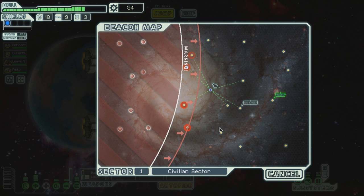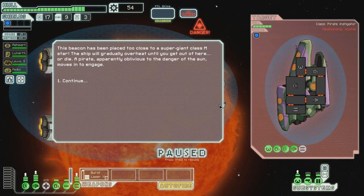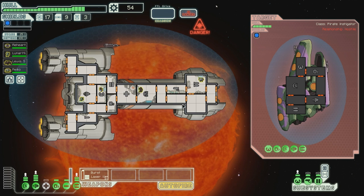Look what a crappy sector we got. All of these are dead ends - it's pretty crappy. Let's go there. This beacon has been placed too close to a supergiant class M-star. The ship will gradually overheat until you get out of here - or die. A pirate, apparently oblivious to the danger of the sun, moves in to engage. Hello, pirate - let's get the weapons.